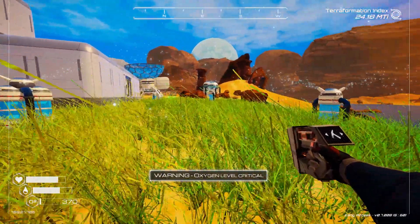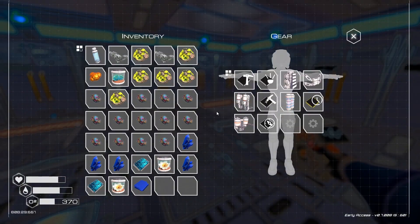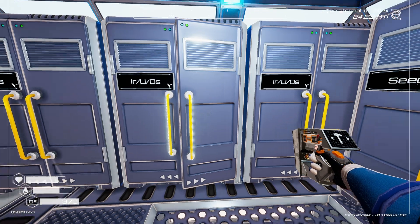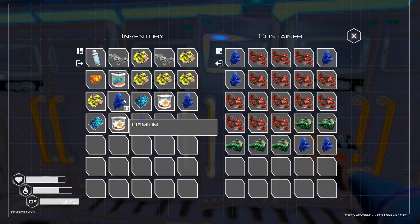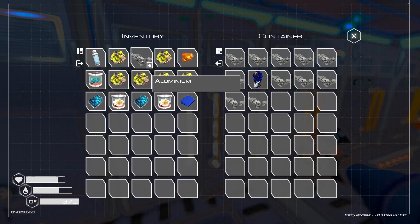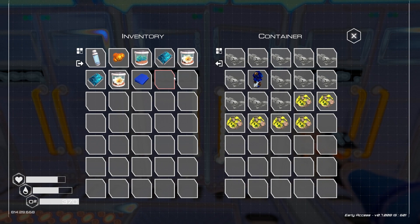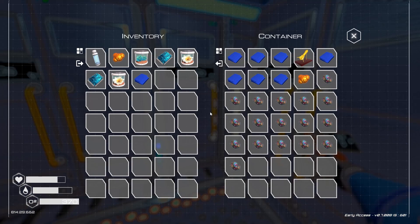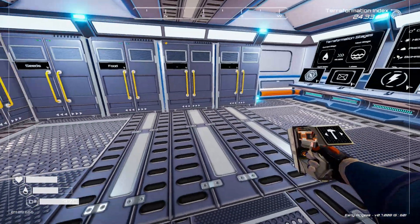Critical — yeah, almost dead. Put our stuff away. Sulfur, where does sulfur go? Here. Cobalt goes there? Okay, whatever. Let's see what's on these chips.